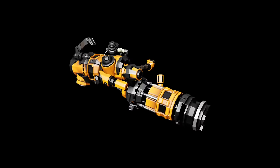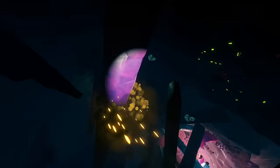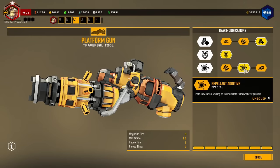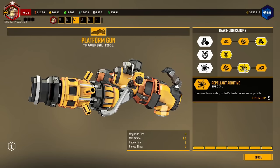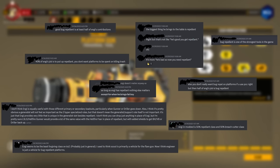Deep Rock Galactic's single most underutilized tool might just be the platform gun — not just in its movement potential. Repellent Additive, one of the platform gun's tier 3 mods, is so impactful that at some points it was called Engineer's single strongest contribution to the team by top modded players.